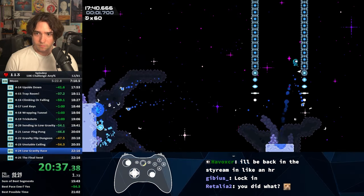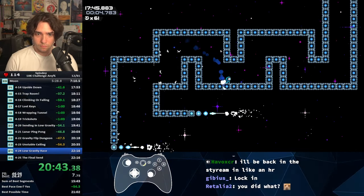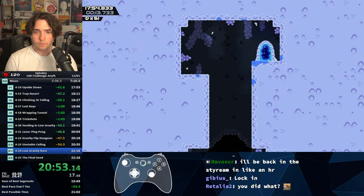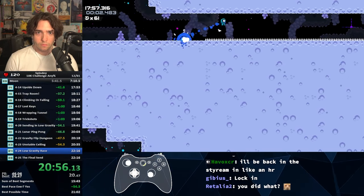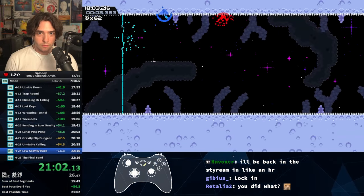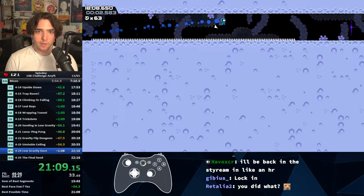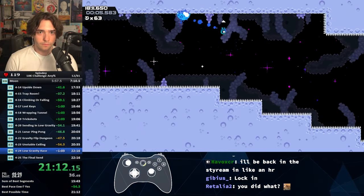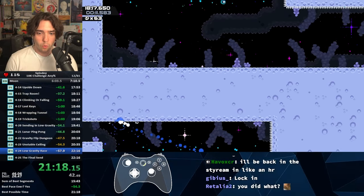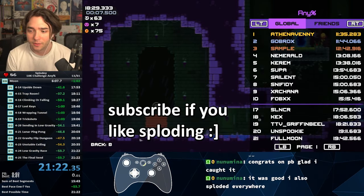For our second to last level, we launch some potions to activate that switch, and we have to jump at the exact same time, so that way we can race all of these little blocky things straight to the top. And now, as my heart rate climbs to 120, we're on to our final level — the Final Send — where any single mistake could cost us a PB. Let's go sub-19! After a few hiccups, we're ready to end the run. Three, two, one — that's a sub-18:30! We love sploding all over the place.